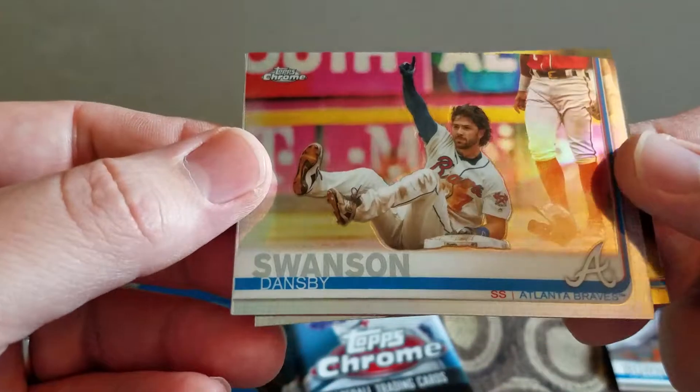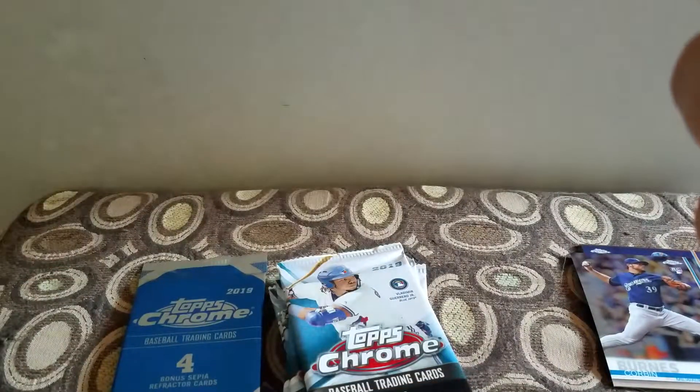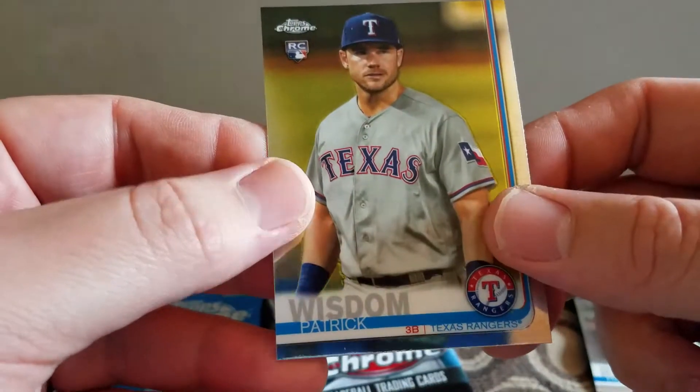I have a Swanson refractor — I don't know if that's the short print or not, I don't think it is. I have a Reyes and a Patrick Wisdom rookie.